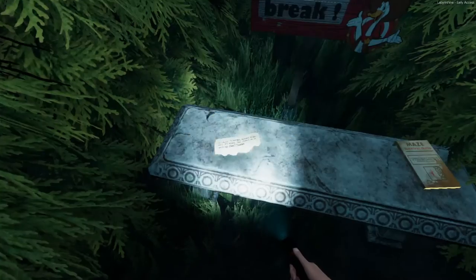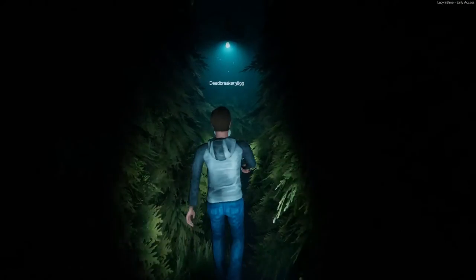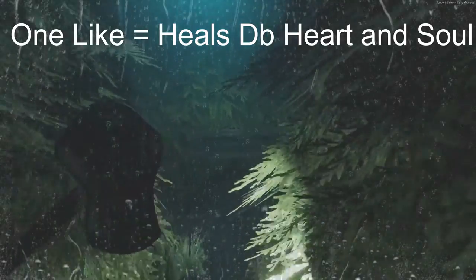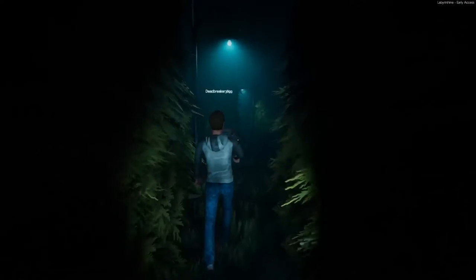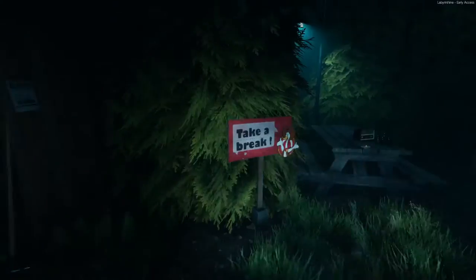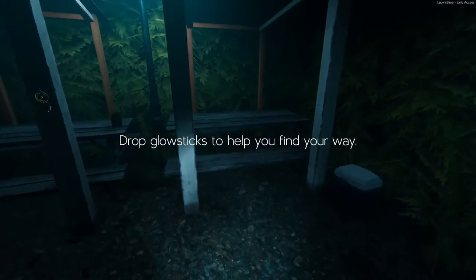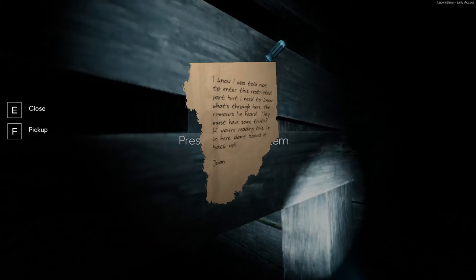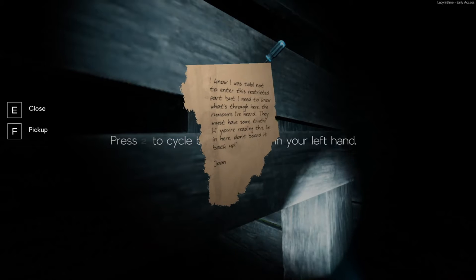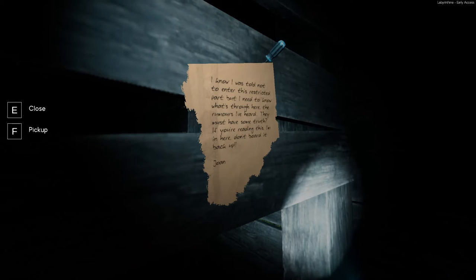This is where we got to, I think. Just type the checkpoint. They ask you how you are and you just have to say you're fine when you're not really. We got to go this way. Where did music come from? Oh this may be copyright. Pick up items — sticks can help you find your way, compass helps you navigate. I was told not to enter this restricted part but I need to know what's through here. If you're reading this, I'm in here, don't board it up.